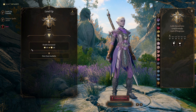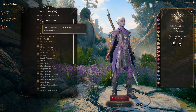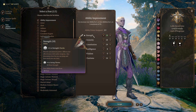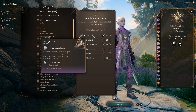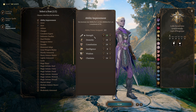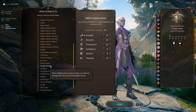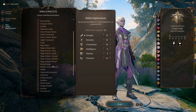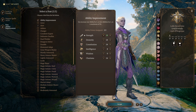At Paladin level eight, we get our second feat, and for this level we're just going to take an ability improvement to increase our strength. At this point we really want to make sure we're landing our attacks as often as possible, so increasing strength improves our hit chance. We'll also be investing heavily in items that increase hit chance, and we get advantage on our attacks very frequently. If you are going with the strength elixir build and don't need to invest points into strength, then at this level you'll take savage attacker to increase your damage as much as possible.